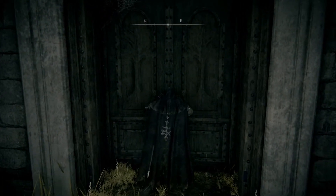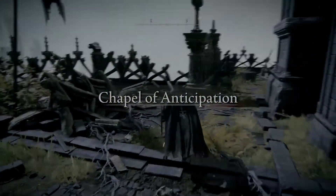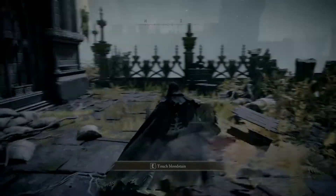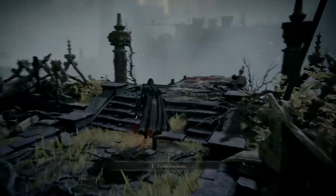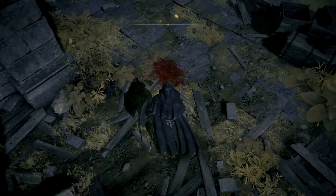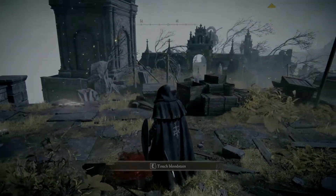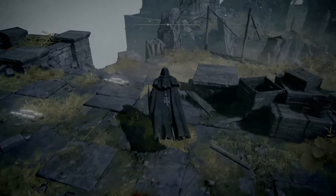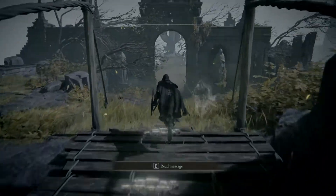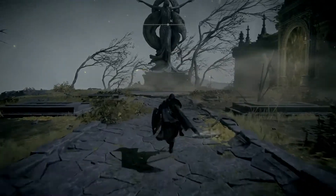This is the first area of the tutorial. You might want to run around and get used to the controls — the camera, how you move, jumping, things like that. You'll also see bloodstains on the ground where other players have died recently; if you interact with them you can actually see the ghost of that player and watch how they died. We'll follow this path down, go across this bridge — and in an effort to avoid spoilers we'll cut the video here, but suffice to say something bad is probably going to happen.